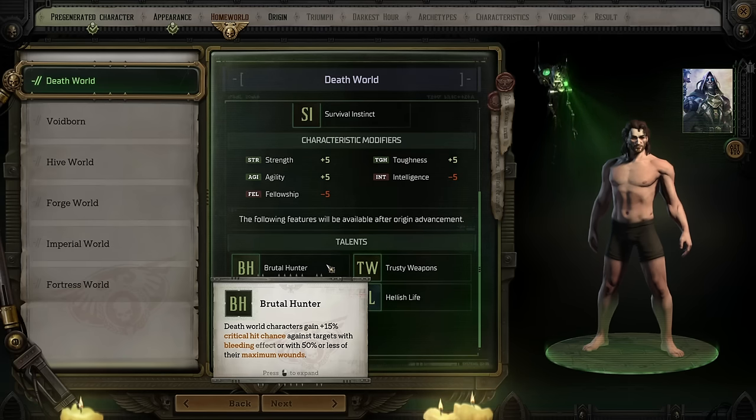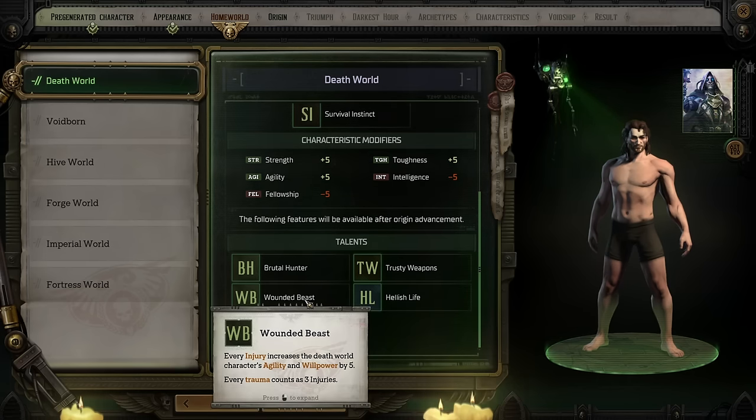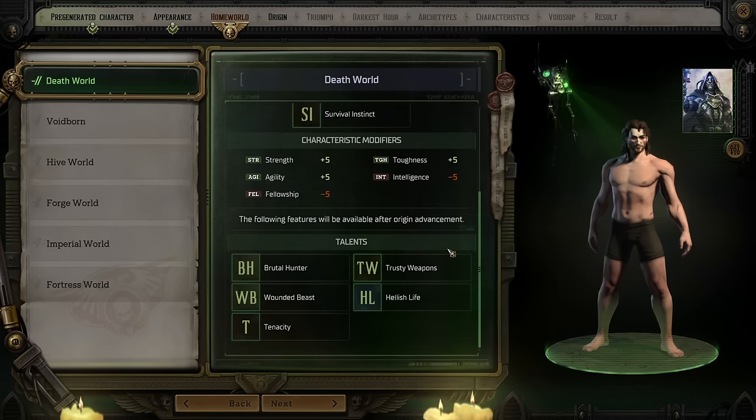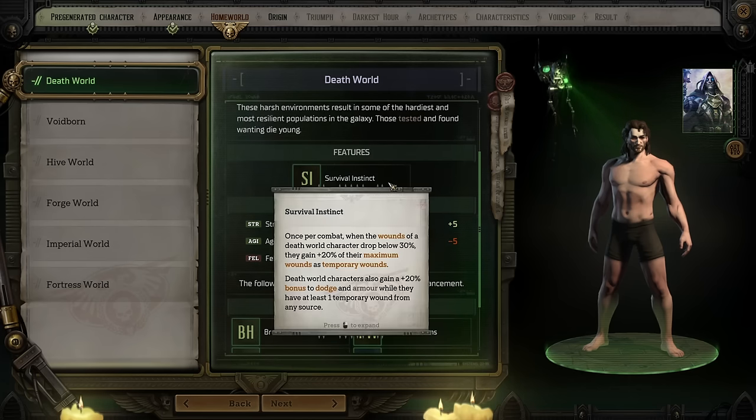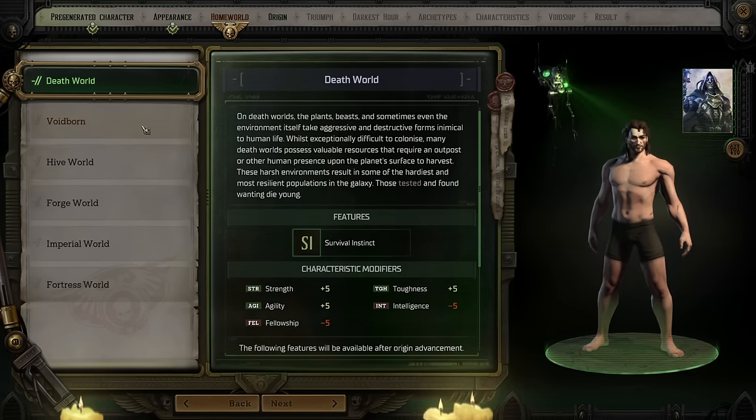Death Worlds are places where living is incredibly difficult, and if it wasn't for the resources on them, we probably wouldn't be there. People from Death Worlds make great survivors, thanks to their Survival Instinct feature, which grants them temporary health when they drop below a minimum. Wounds, by the way, is your HP in this game. They also gain a variety of strength and physical bonuses, but take negatives to Fellowship, which makes them a poor leader, and they also take a hit to their Intelligence.